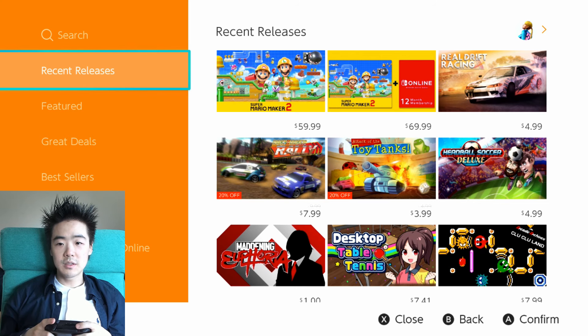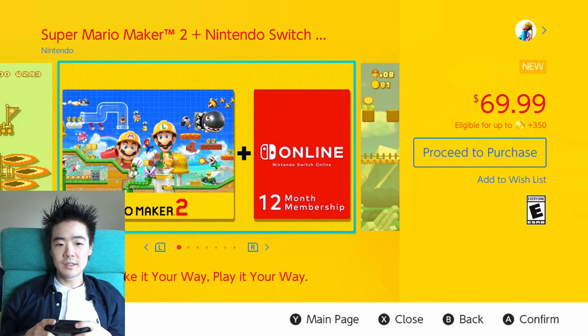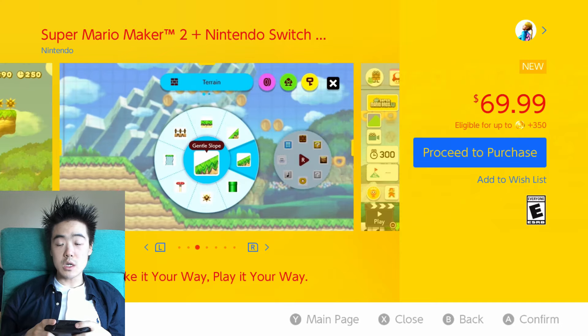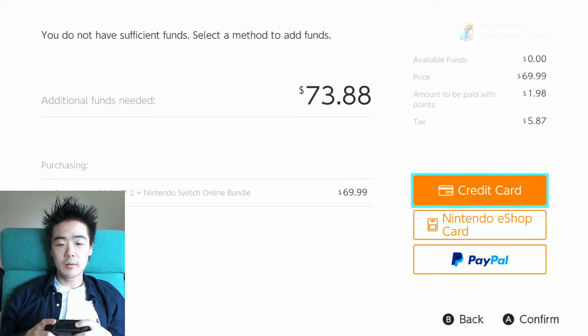You can see the recent releases here. I'm gonna get this bundle because you get a 12-month membership to Nintendo Switch Online for $10 instead of $20, so it's a deal. I wish Nintendo Switch Online was free, but what can you do? Let's redeem points — I have $8.98 in points. That's awesome. I'll use my credit card for the rest.